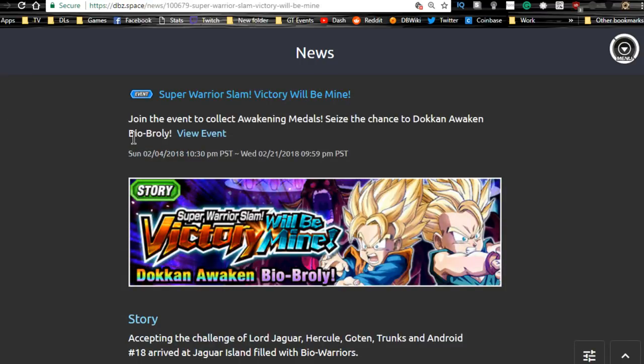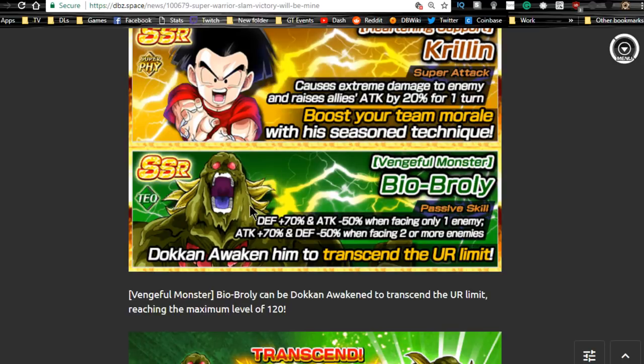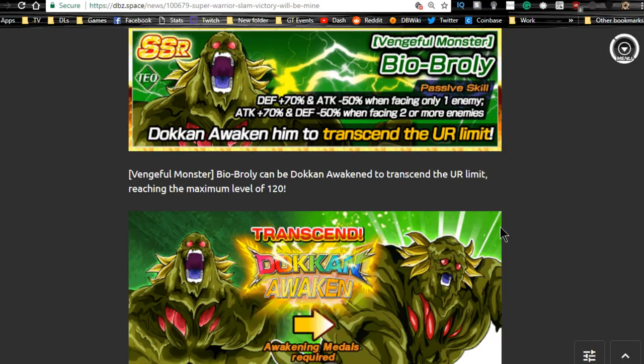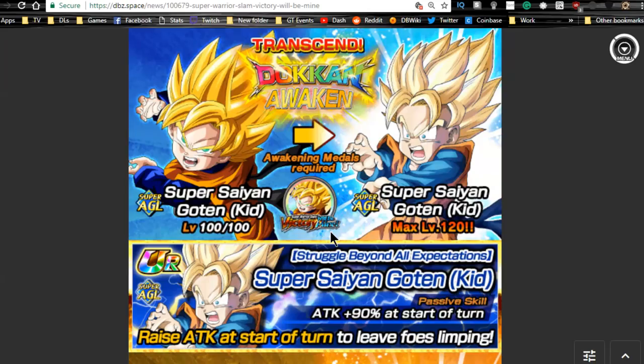First on the global side is Super Warrior Slam — 'Victory Will Be Mine,' the Bio Broly event. It was released a couple days ago and runs until 2/21, so you have a lot of time. Bio Broly is a free-to-play unit; he'll do decently on a mono-tech team, especially for prime battle defending if you're brand new to the game. There are obviously better units, but if you're new he's probably going to be a good one until other events return.